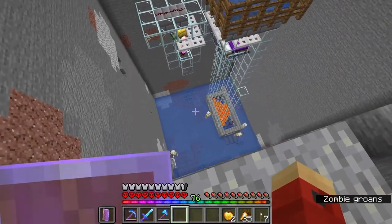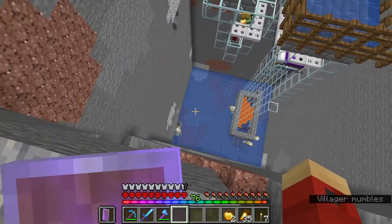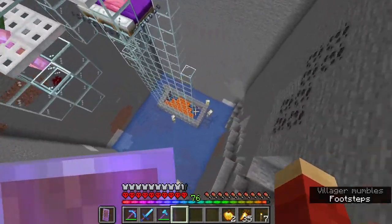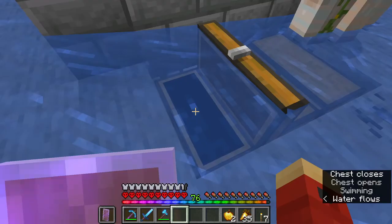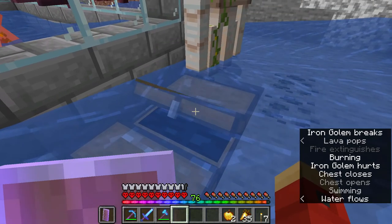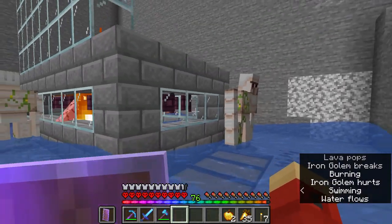Here is our iron farm. As you can see it's got a few things left to be done, like the rest of the drop chute, because a few iron golems are escaping. But it's already produced over two stacks of iron internally, which is pretty good for not really having been running very long.